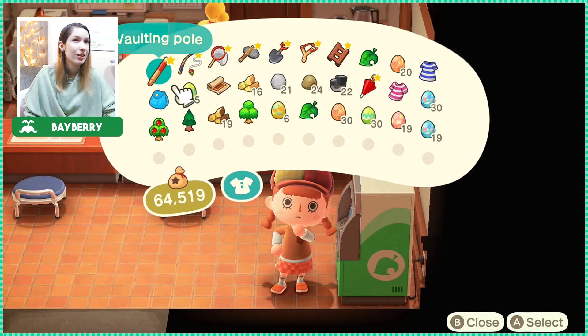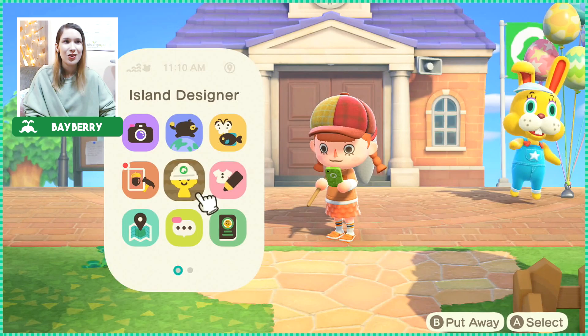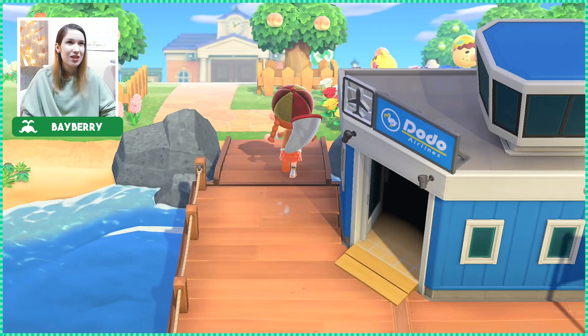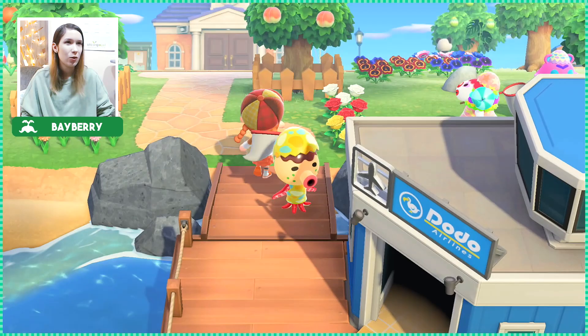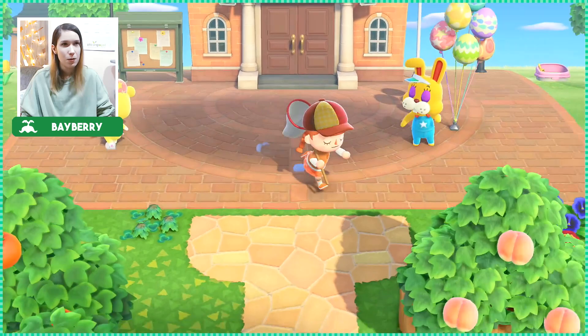I unlocked the new app called the Island Designer, so now I'm able to fully edit my island and do whatever I want with it. I already started doing a few things — I made this little path that leads to the Resident Services. I'm thinking of putting two hills on each side so you can't really access the rest of the town as easily, so that when you arrive your initial thought is to go straight ahead, and then I'll have a path leading this way and another one that way.